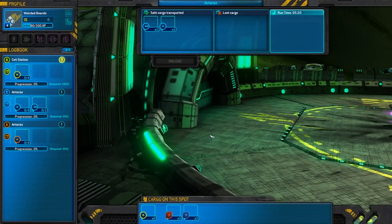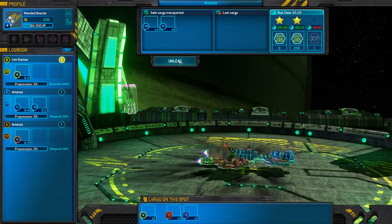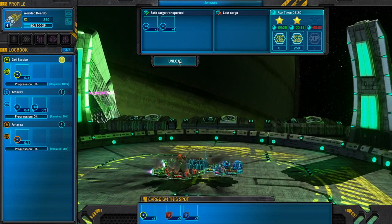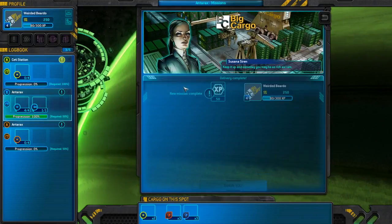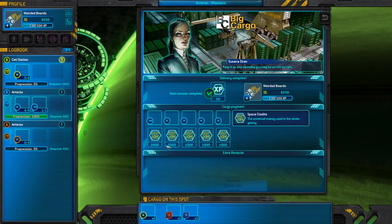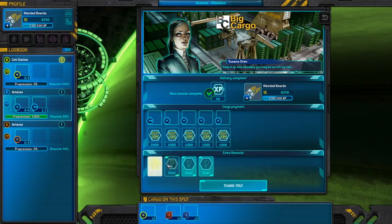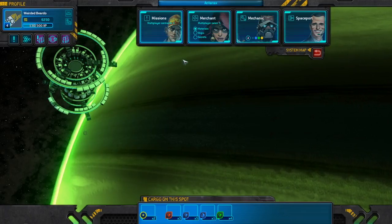Excellent - all our cargo made it! All right, all the cargo made it, we got the express delivery credits. So let's go ahead and unload. Keep it up and someday you may be as rich as I am. All right, got all the cargo, got paid, and got some parts.